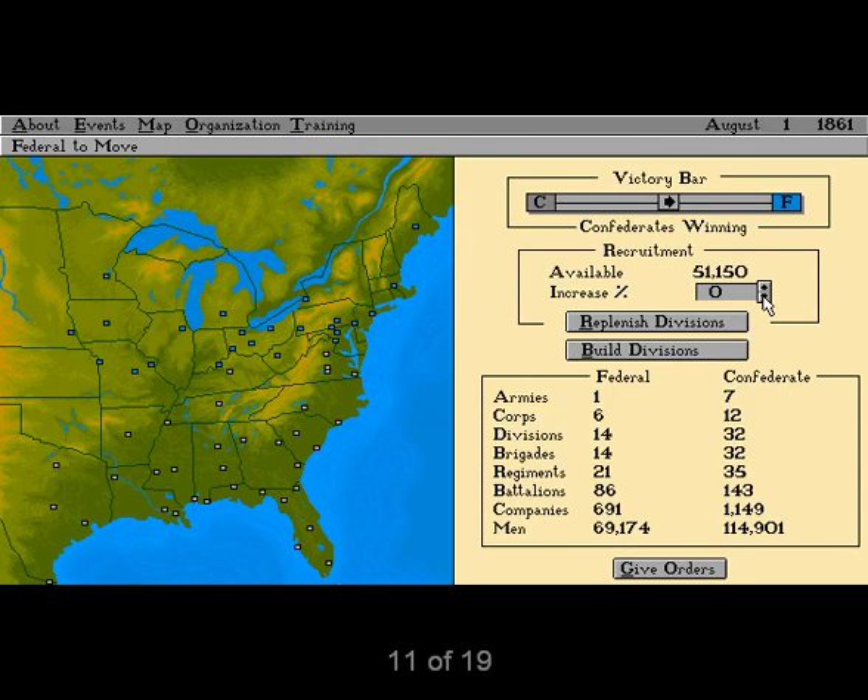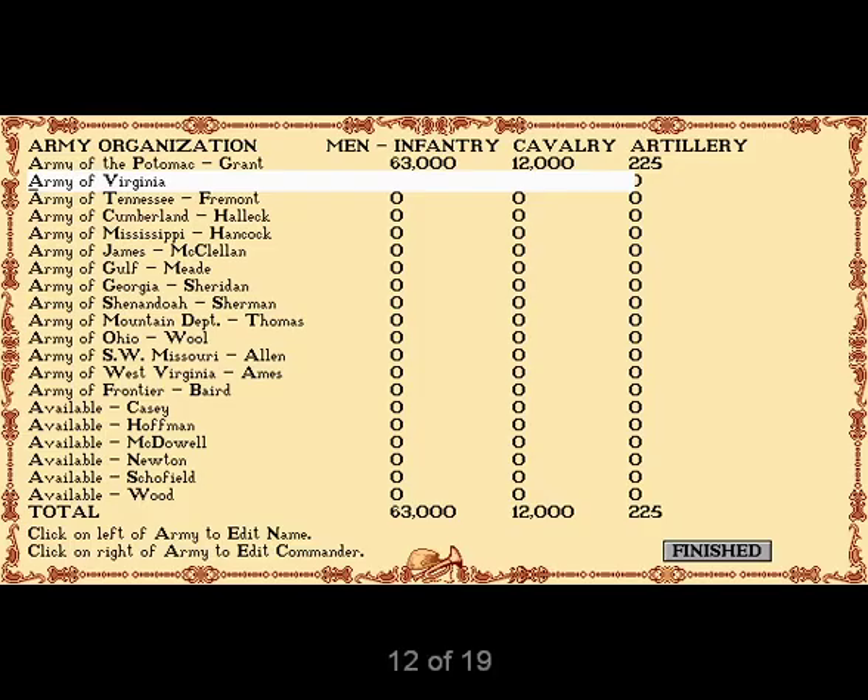Recruitment is a little more complex. At the beginning of the second and subsequent months, each side gets a number of new recruits. These may be allocated to existing divisions, used to create new divisions, or sent for training. Men sent for training show up three months later, but at a higher quality than other entry-level troops. Army organization is baffling. In theory, it's nice to be able to reassign troops, split units into smaller units, raise multiple armies, and rename divisions and commanders — but in practice, I haven't noticed any noteworthy effect this has on gameplay.